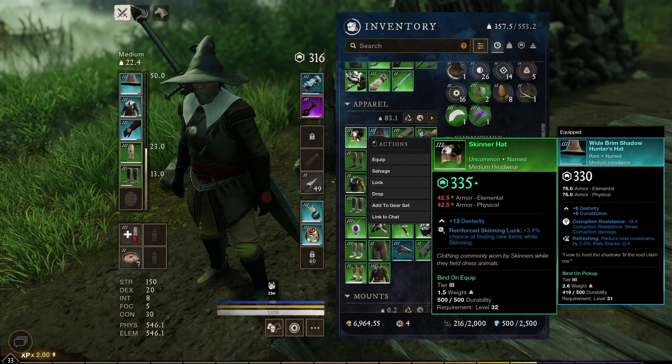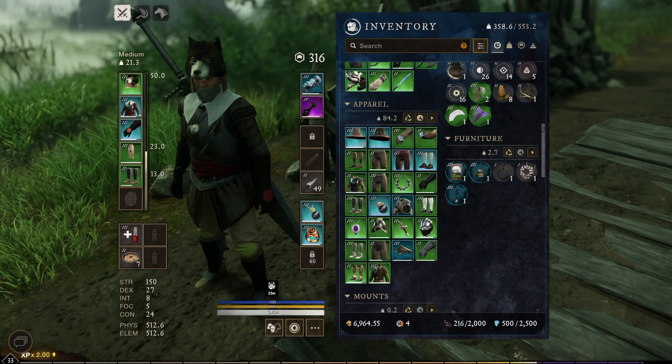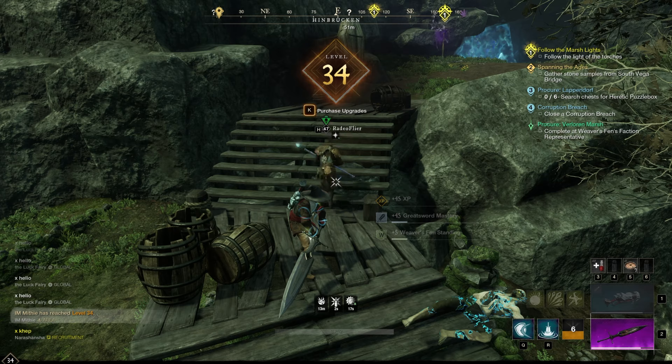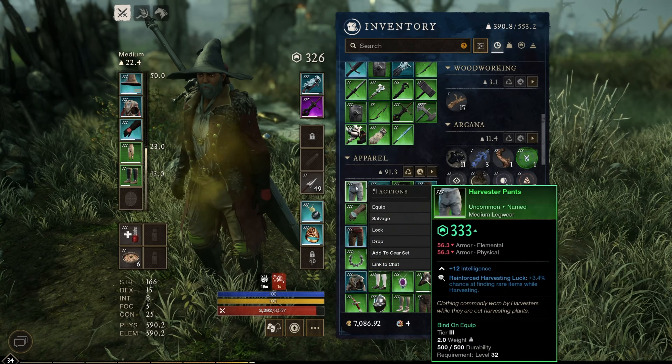Alright guys, welcome back to another episode of the New World Iron Man series. As you can see, we just picked up a Skinner's hat — the one with the little pelt. It looks super cool. I hope you guys are enjoying this series. Don't forget to subscribe and let's just jump right into the video. Enjoy.